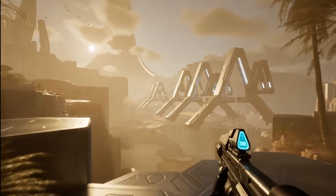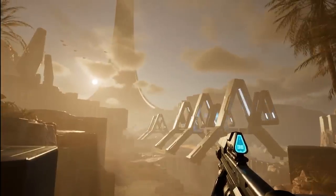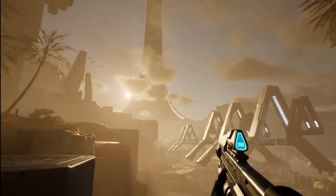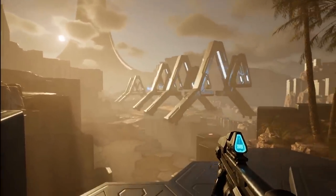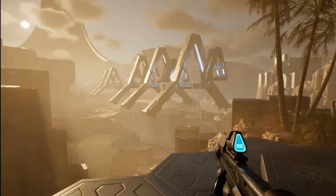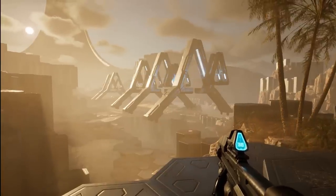The first vista you'll come across is a ring spine exposed due to whatever happened here. These red data pads that you see throughout the level — you're going to want to pick those up.